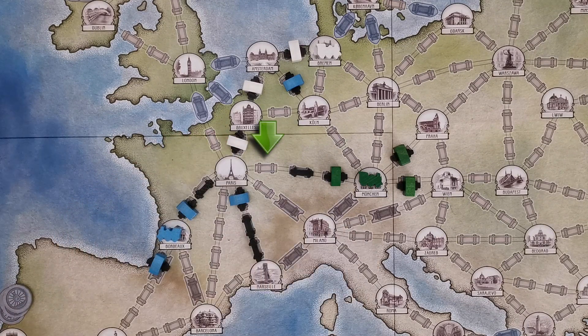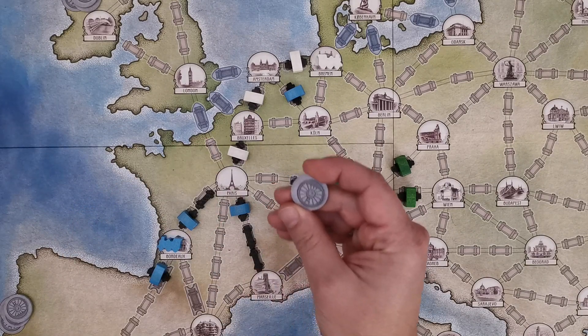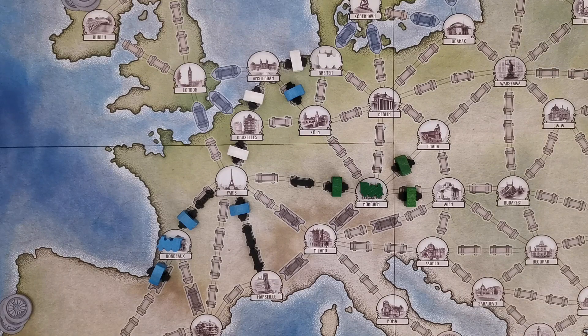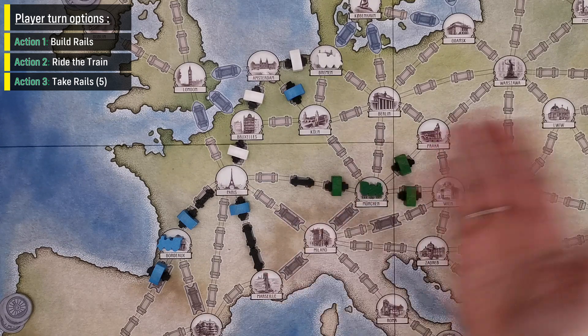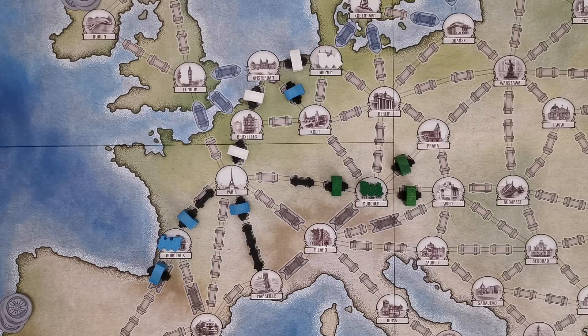Players may also build rails in spaces of rail links that belong to other players; of course, ownership of the rail link remains with the first player. Very importantly, if at the beginning of the Build Rails action players have none or only one rail in their personal supply, they can spend a coin to buy five new rails from the general supply and then start constructing. If players do not have the coin or do not wish to spend it, they may spend an entire turn to perform the Take Rails action and take five rails for free. This separate Take Rails action requires that players have only one or zero rails at the beginning of their turn.